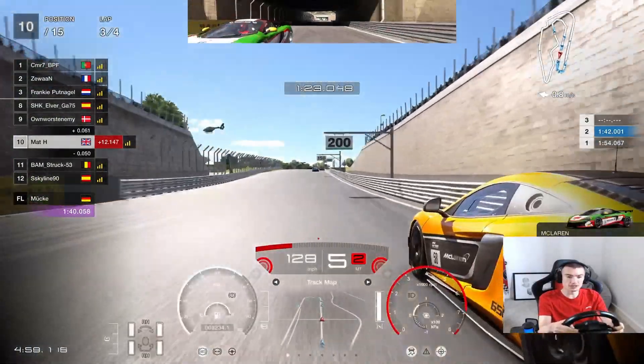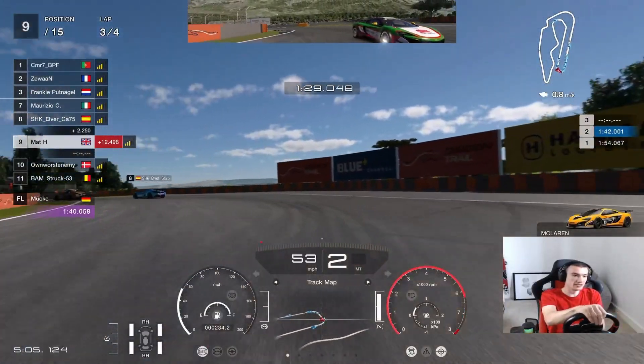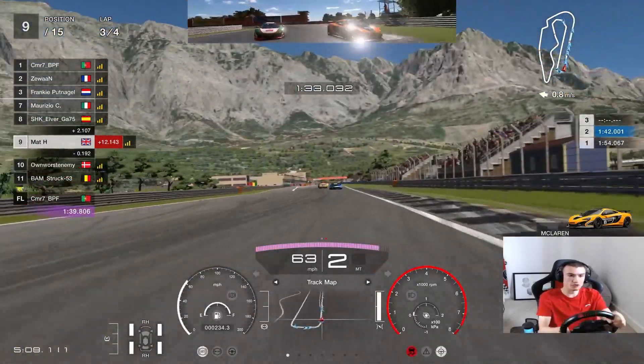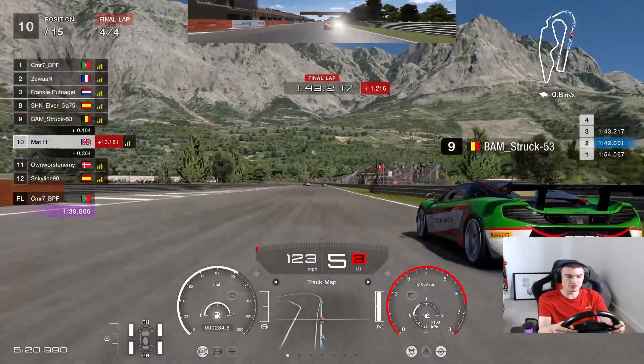Penalty — and McLaren to the right hand side into the final corner. Just getting the brakes, getting turned in. That puts us back into ninth position in this final corner. A bit of contact there with the McLaren. Started the final lap — the other McLaren there with the penalty has gone through.